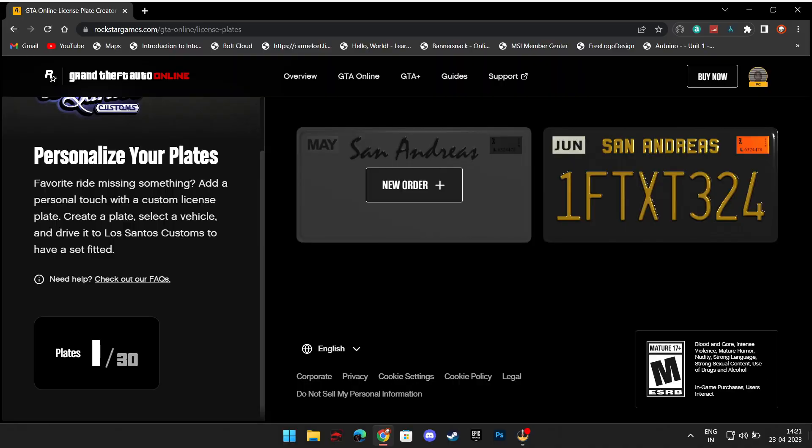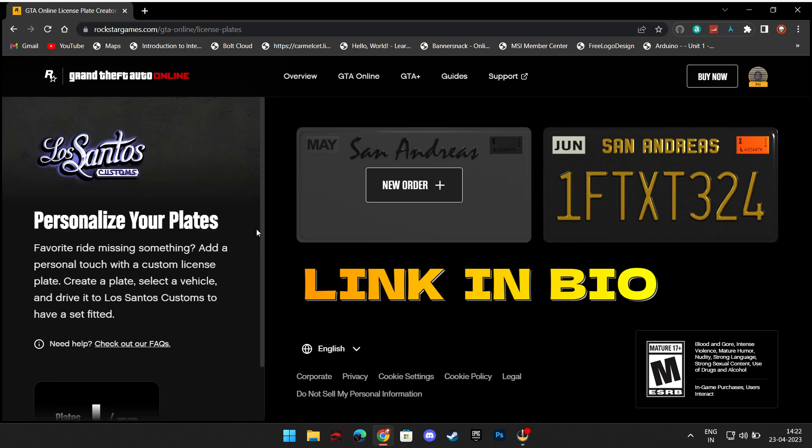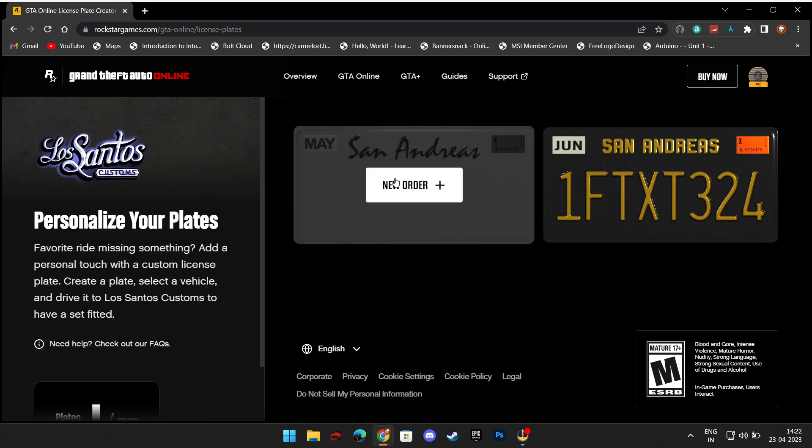First of all, go to the Rockstar Games GTA Online custom number plate website and sign in to your account. Then click the new order option and wait for it to open.